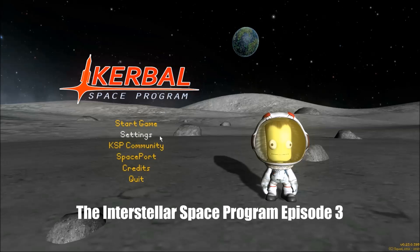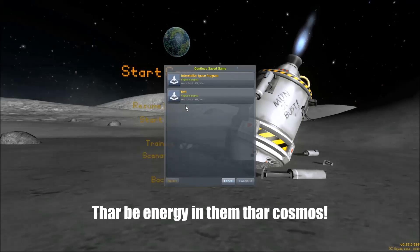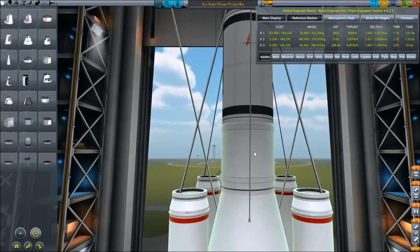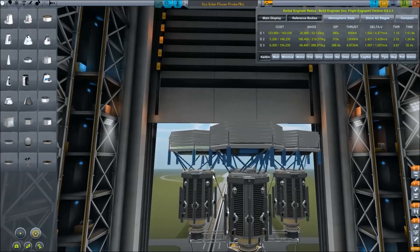Hey, it's Scott Cooke again coming back at you with another Kerbal Space Program episode. This time I'm going to show you some more interesting ways of developing energy besides just launching nuclear reactors, fission, or antimatter in space. We're going to look specifically at a cheap, abundant piece of energy — we are talking about the Sun. I've got four probes on a cradle here that are going to harness the Sun's energy.